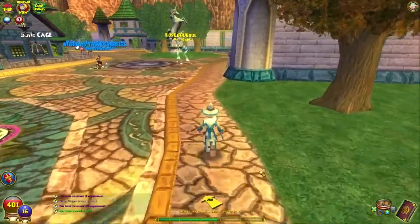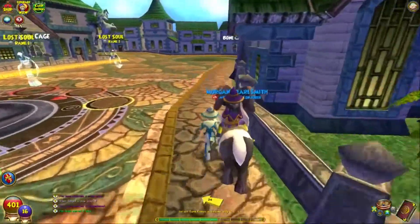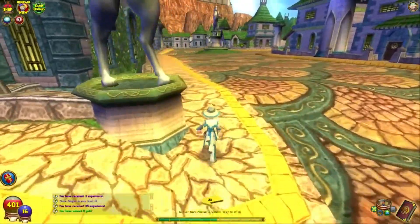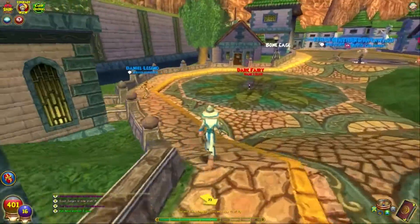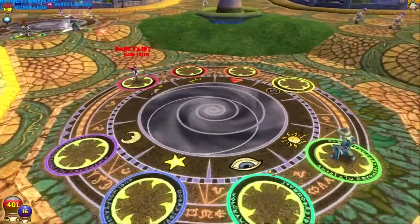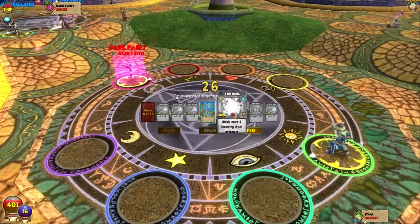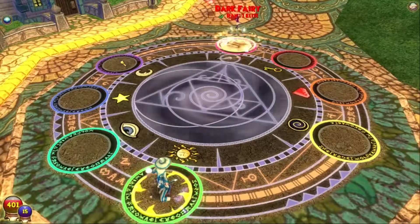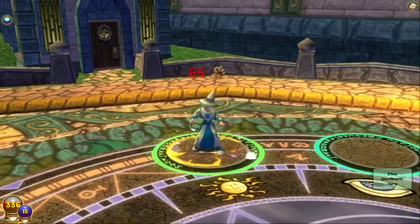This is a side quest, and as I said before I'm not doing side quests in this series because they don't go with the story. They are good for leveling up though. That's a Fairy Queen boss — too powerful, too strong. I'm going to do side quests off-camera so I can be at a higher level, but I won't cover them in the main series. This dark fairy is actually a rank one elite with 115 health, doing more damage. We won't need Stun Block for a while since enemies don't have stun spells until Krokotopia.